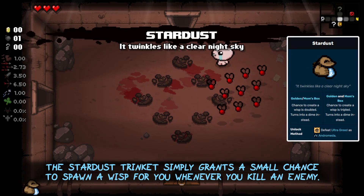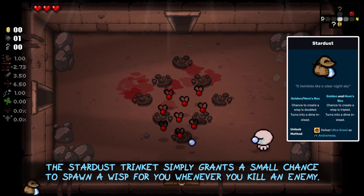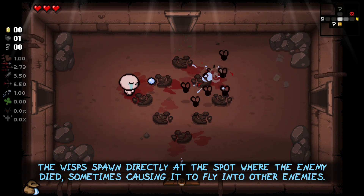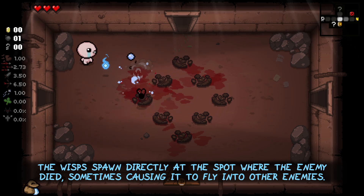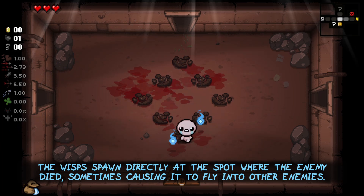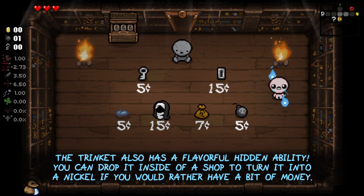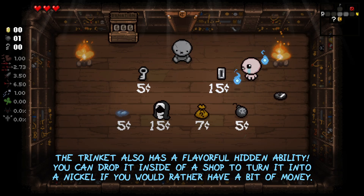The Starless trinket simply grants a small chance to spawn a Wisp for you whenever you kill an enemy. The Wisp spawns directly at the spot where the enemy died, sometimes causing it to fly into other enemies and deal damage to them or die themselves. The trinket also has a flavorful hidden ability — you can drop it inside of a shop to turn it into a nickel, if you would rather have a bit of money instead.